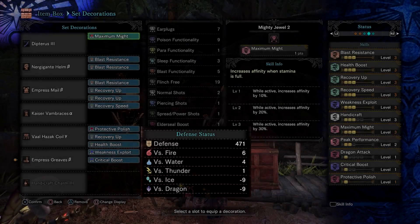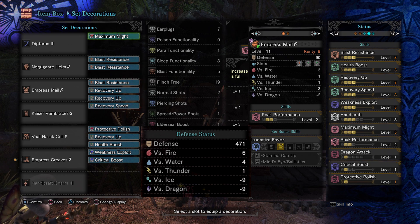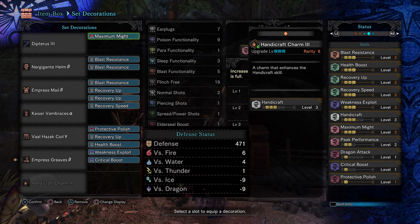This is a build I made for Longsword, but it could very easily be adapted for other weapons. I've tried to balance out the armours I've used so I do not have negative fire resistance. I wanted to have at least 5 fire resistance, so when I get elemental guards at the canteen, I'd reach 20 or more. This would not only reduce the fire damage taken, but it prevents fire blight.